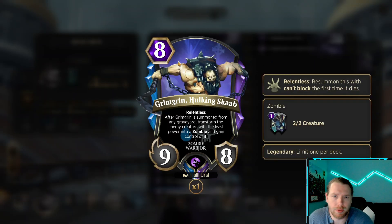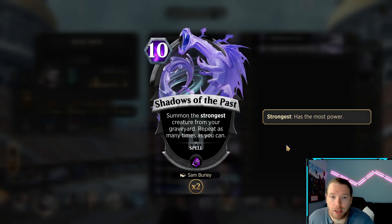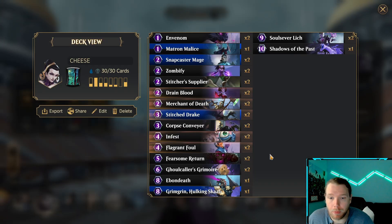And then we have Grim Grin, Hulking Scab — 8-drop, 9-8, Relentless. After Grim Grin is summoned from any graveyard, transform an enemy creature with the least power into a zombie and gain control of it. So it's very potent if they only have one thing.